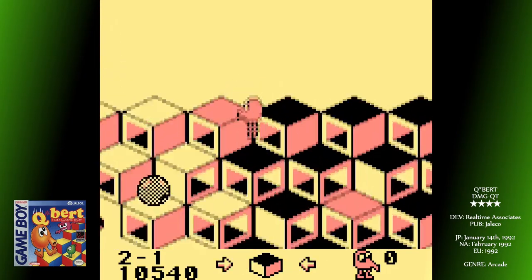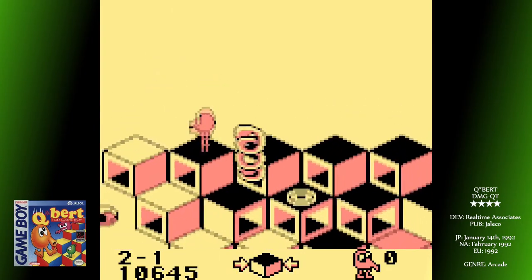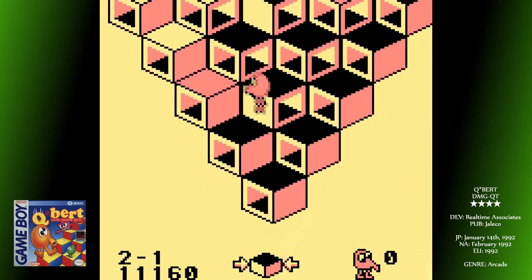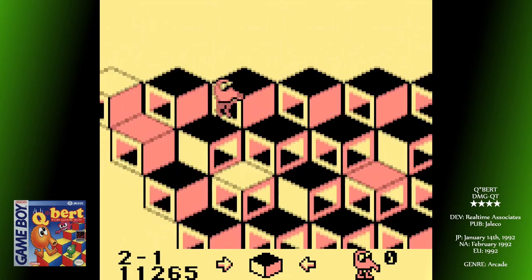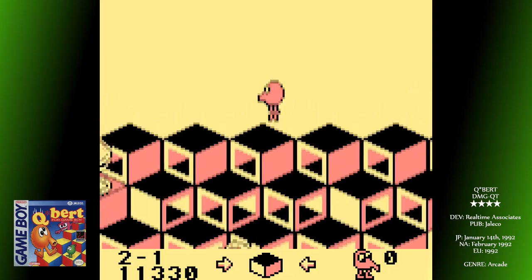The sounds are quite famous from the arcade: the plummeting sound you get when you fall off the course, the garbled swearing when Q-Bert gets attacked, the bye-bye that he whimpers at the game over screen — they're all here and are synthesised to perfection. The best examples so far of sound synthesis? For sure.